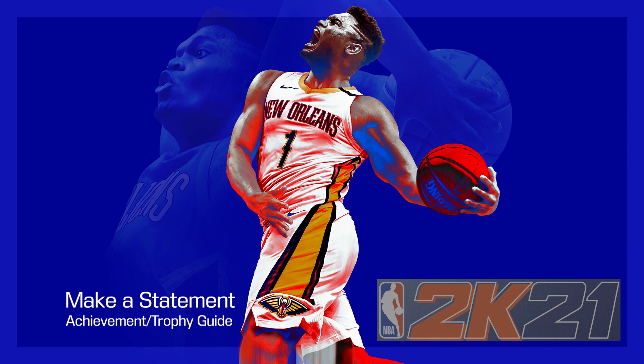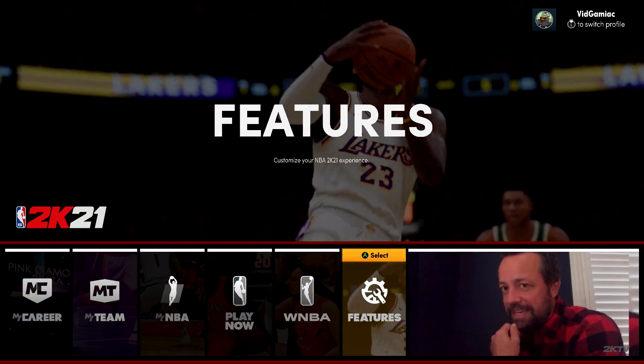Hey everybody, Sean here from thegimmeag.com. Here we are today back in 2K21 Next Gen grabbing the 'Make a Statement' achievement. This is to win a game by more than 20 points.